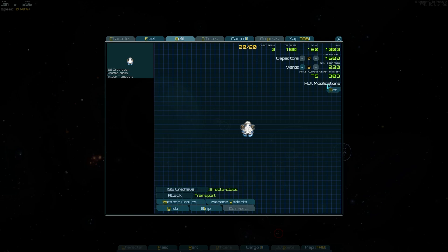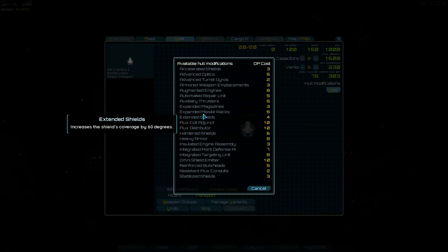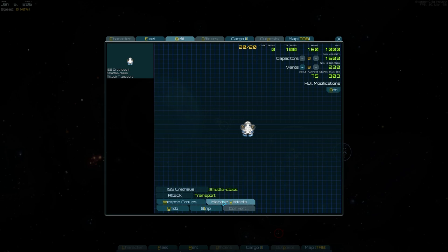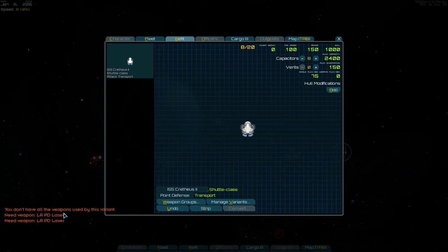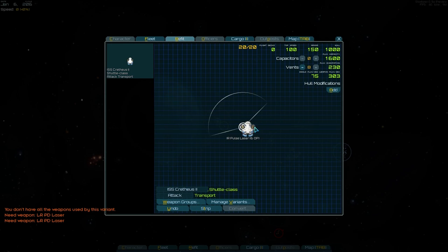A few other things about this: you can customize the ship by adding hull modifications. As you can see, I've got vents for flux dissipation and capacitors. You can add all these different hull modifications which give you a wide variety of upgrades — a good amount of customization. And of course, in your weapon groups you can equip different kinds of weapons. You can even load shuttle variants, and export your current variants. So if you want to equip multiple ships the same way, you can — for example, setting up a point defense configuration.